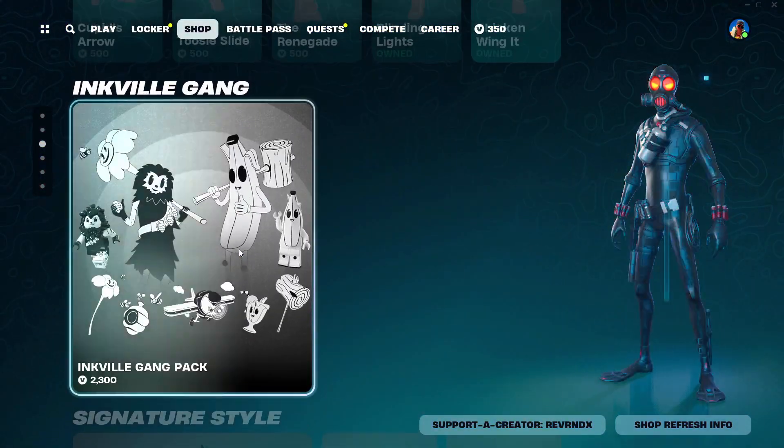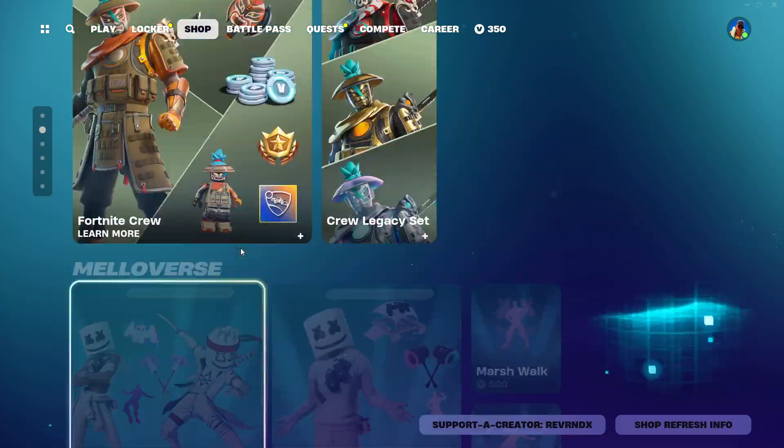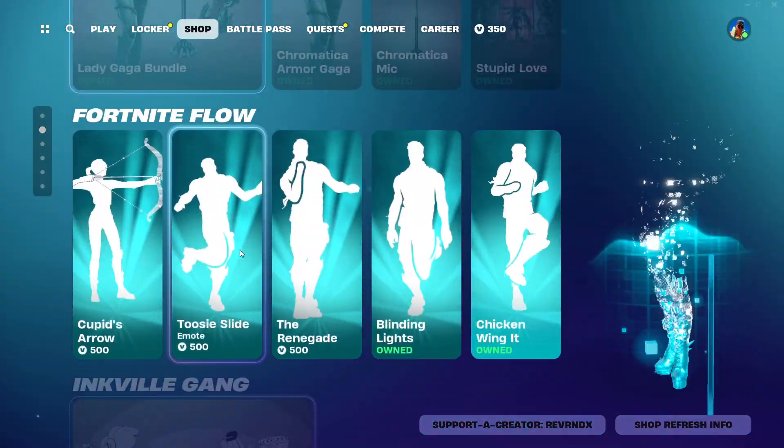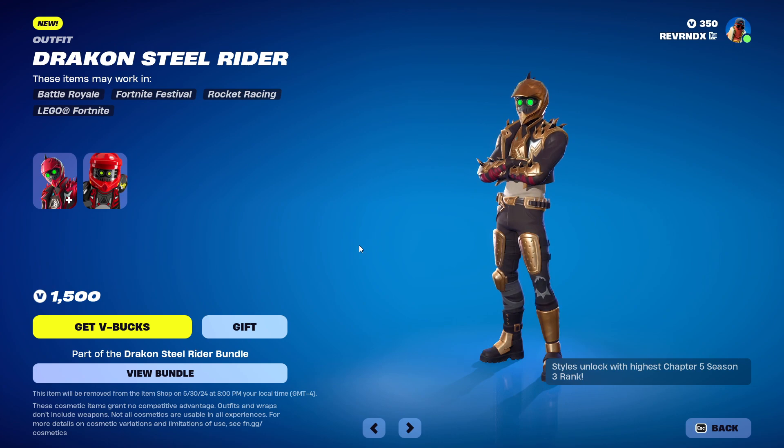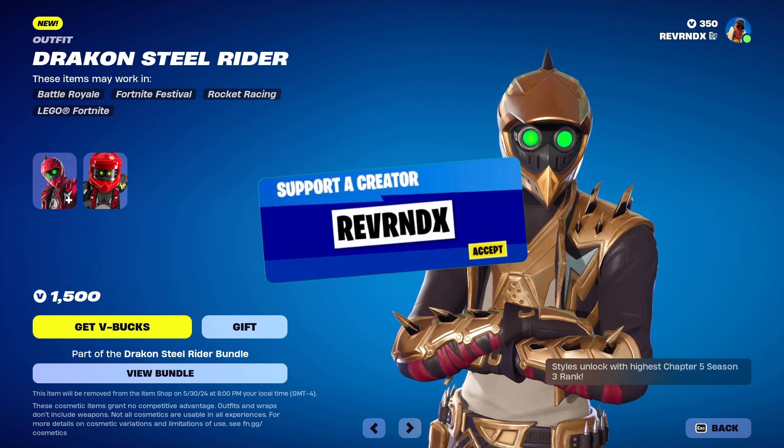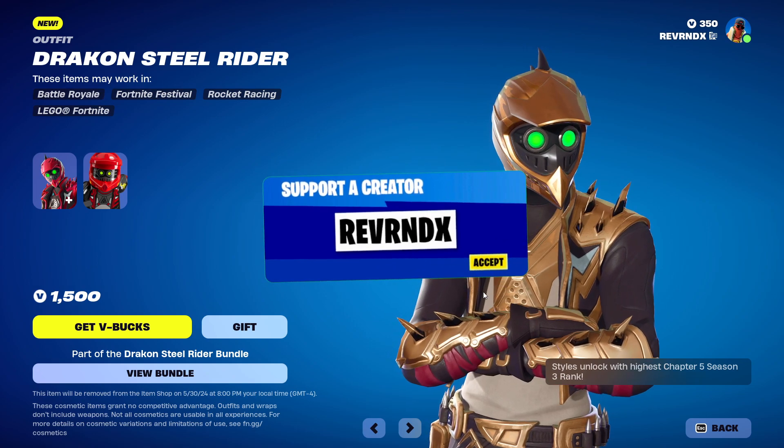Those are the new things in here, guys. I would recommend picking up the new skin — Drakon Steel Rider. Use code Reverend X to do so. Hit that like button, hit that subscribe button. See you guys in the next one. Bye everybody.